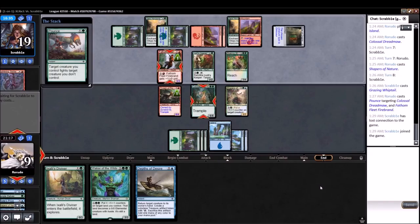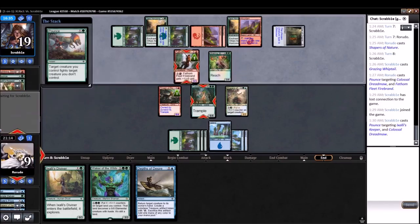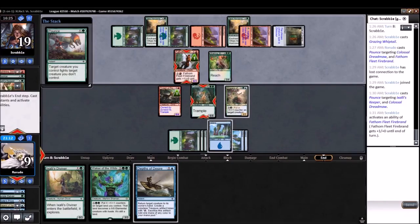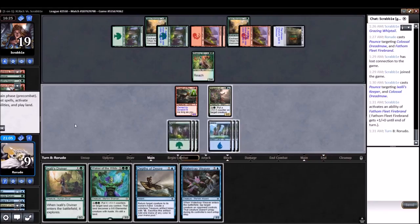Oh, they have it — or a fight spell. So they do a three-for-one to get rid of the Colossal. I am not sure that's a winning line, but I suppose you've got to do what you've got to do at a certain point in the game.